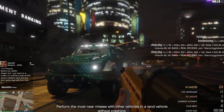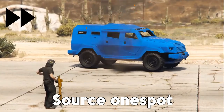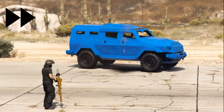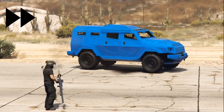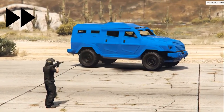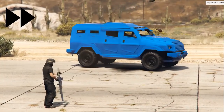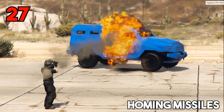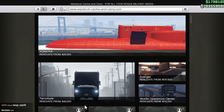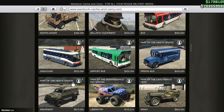What you should be using the Insurgent against is anybody in an Oppressor Mark 2 or shooting missiles at you, because this vehicle can survive 27 homing missiles. That is a truly stupid amount — if an Oppressor Mark 2 is shooting at you it's going to have to respawn its Oppressor to shoot more missiles to blow this vehicle up, meaning you're basically impervious to the skies. If there's a Lazer or a Hydra shooting at you you're kind of screwed, but at the price tag of only $675,000 the amount of protection you get is pretty insane.